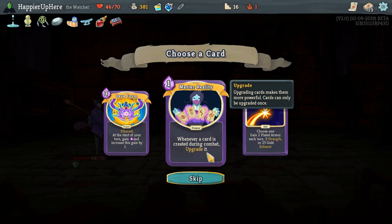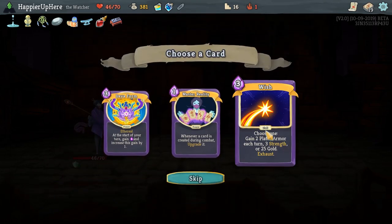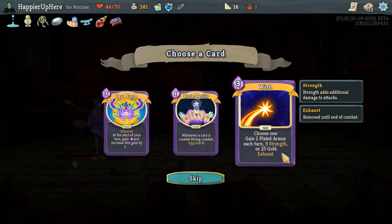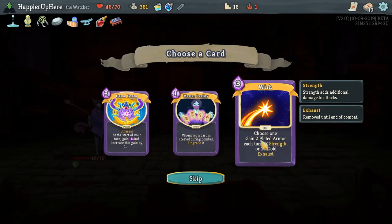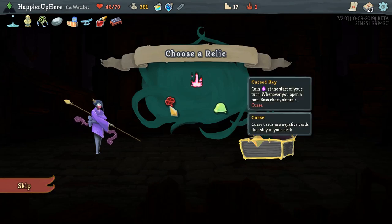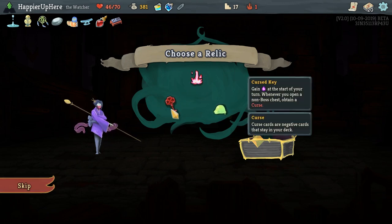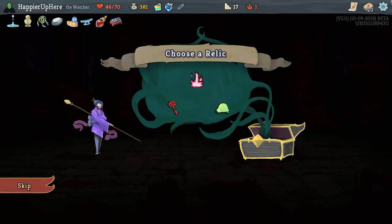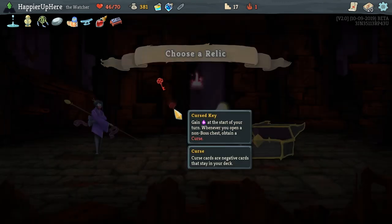Master Reality: whenever a card is created during combat, upgrade it — basically affects Carve Reality and Deceive Reality cards. And Wish: choose one — gain 2 plated armor each turn, 3 strength, or 25 gold, and it exhausts. Upgraded it gives 3 plated armor. The 2 plated armor each turn can be ridiculous — if you don't get attacked long enough you can get a really large amount. I think I'll go with Wish. Here we have energy relics — Fusion Hammer gives energy at the start of your turn but prevents smithing, and Curse Key gives energy but puts a curse whenever you open a non-boss chest. Since this isn't a daily, I'd rather avoid curses, so let's take Curse Key.